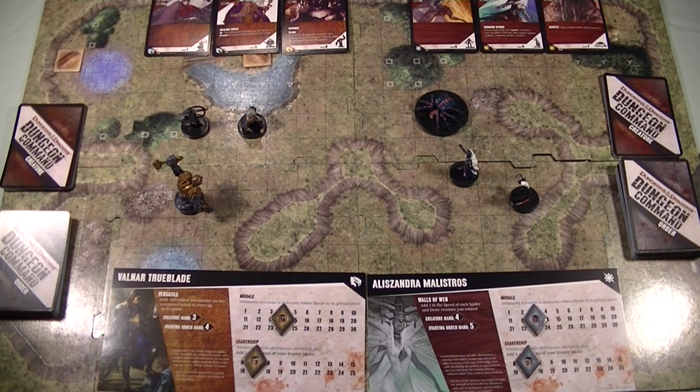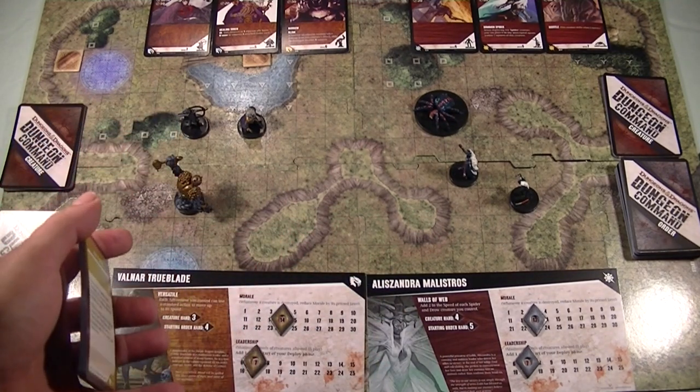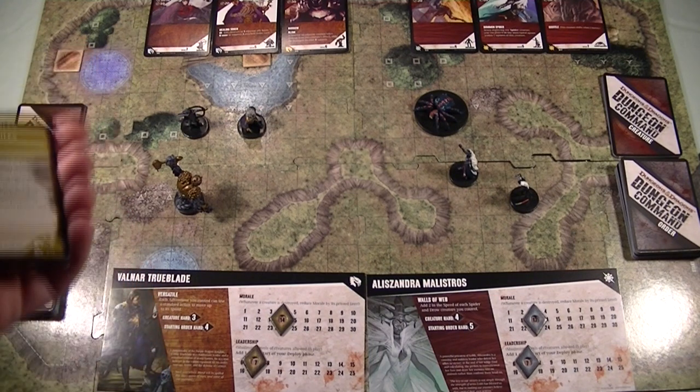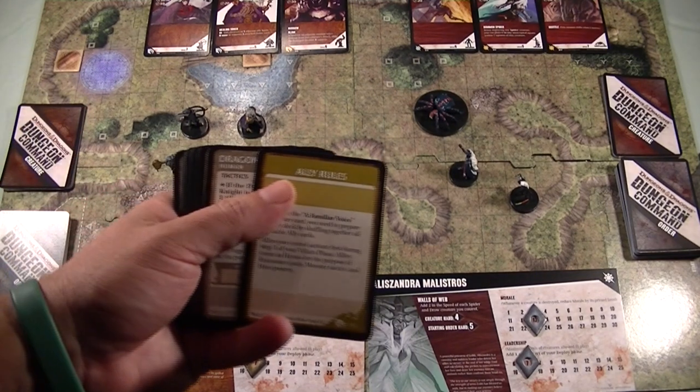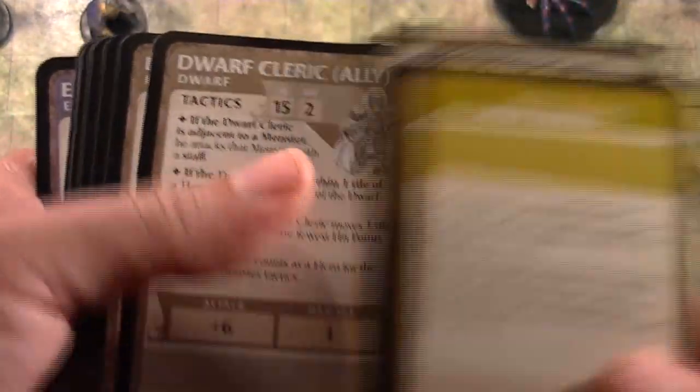First off, you're going to notice there are no dice. There are no dice included — this is a diceless D&D game, and I know for a lot of people that almost sounds like blasphemy, but everything is done without dice. It's all card-driven, and standard attacks do a certain amount of damage depending on the creature. The miniatures included can also be plugged into other Dungeons & Dragons adventure games like Legend of Drizzt, Castle Ravenloft, and Wrath of Ashardalon. Each faction pack includes some cards you'll be able to utilize in those adventure games — an added bonus for picking up the faction packs.